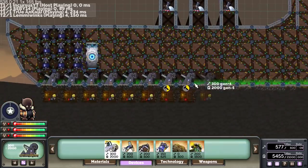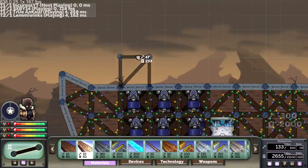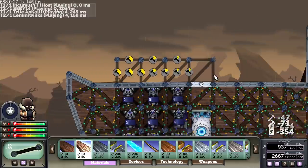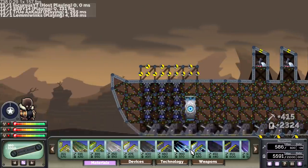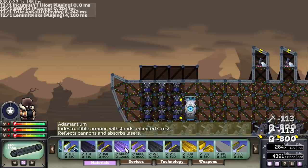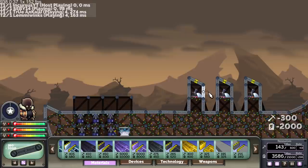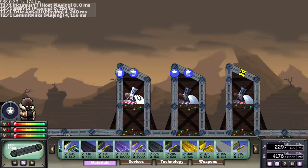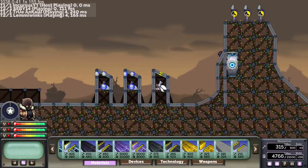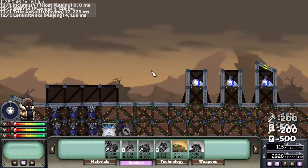Just before you use that and ruin all of our energy production — there is something we have not done on the Well Defended mod, and that is use all the materials. Specifically, I want to try using the Adamantium. Adamantium is one of the materials that everyone looks at but no one ever uses because it costs a ridiculous amount of money.